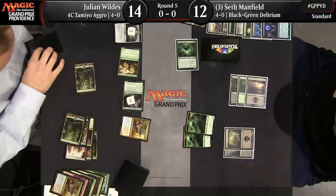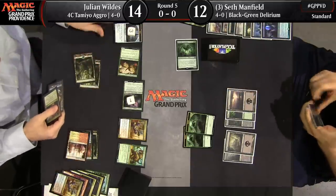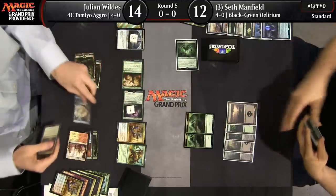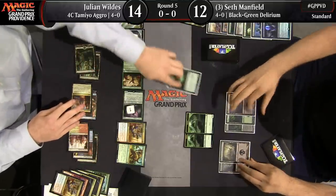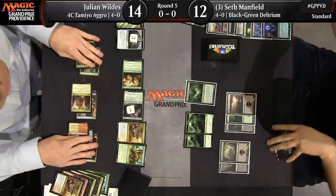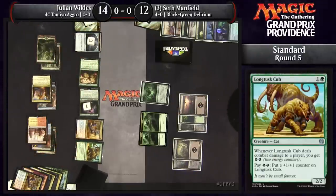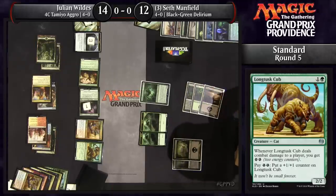A second Whirler Virtuoso — let's see if he's any better at dealing with these spiders. A Long Tusk Cub coming down for Julian as well. He's out of cards, but he does have those three clues he'll be able to crack eventually. Long Tusk Cub is another pretty good way to use energy without spending mana on it. In this deck you'll frequently play it with access to four or six energy and be able to get a hit in because it threatens to attack as a 4/4 or a 5/5.